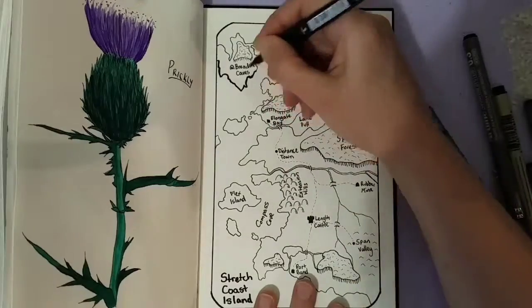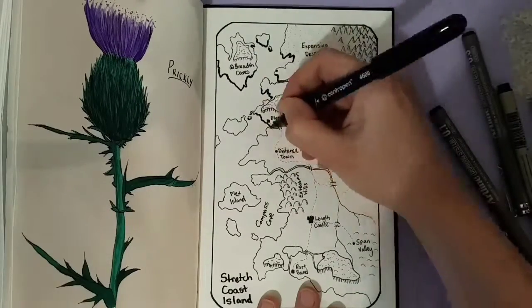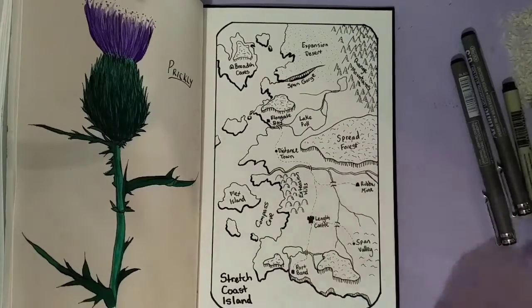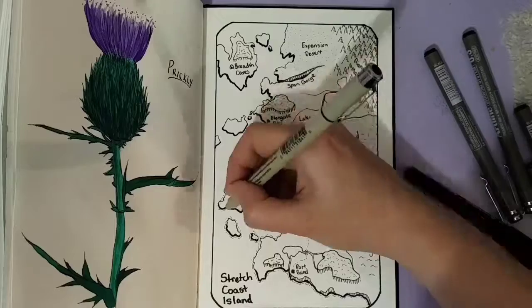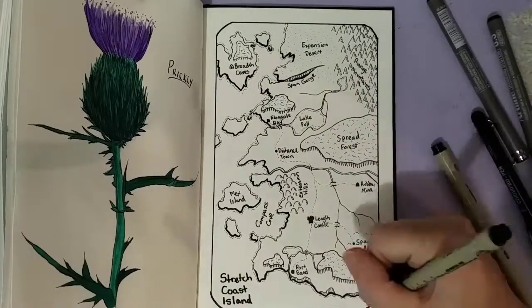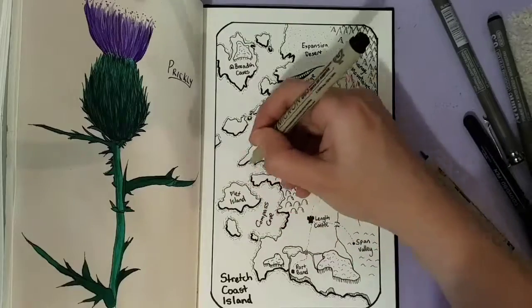I actually got the idea of using rice on the paper to make the coastline from another YouTuber when I was doing these quite some time ago. It gives a nice natural kind of look to the coastline and it's kind of fun to do — like mush it around and find the right place for everything.